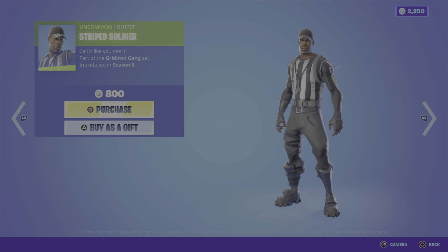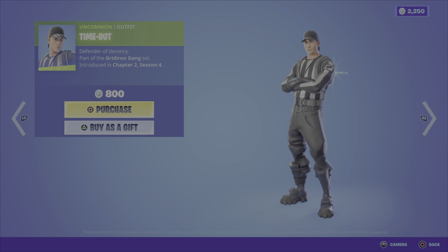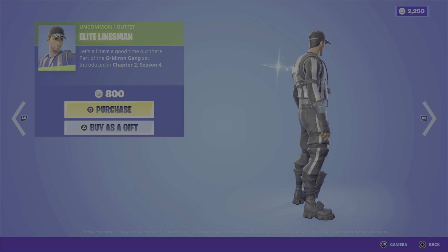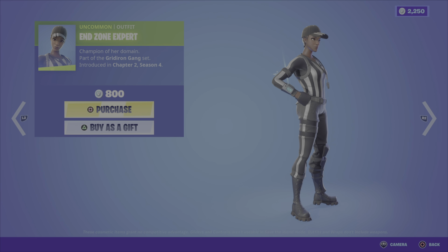Then we have the Rep Your Team bundles. We've got the male version which includes the five male outfits — the Ultimate Rush Bundle for 3,500 V-Bucks. And then we have the female version, the Extra Point Bundle, five outfits, 3,500 V-Bucks.